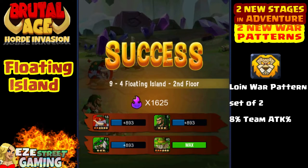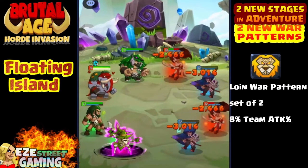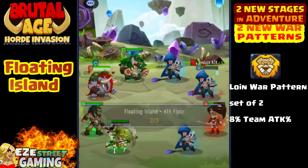When you beat whatever floor it is, you get the lion war pattern. What that is is a set of two that gives you 8% team attack. We're gonna have to use the war patterns a little bit differently than in the past because they're not giving us enough of a bonus to really make a big impact by themselves.